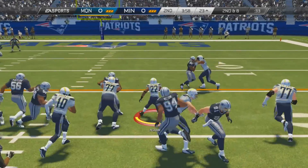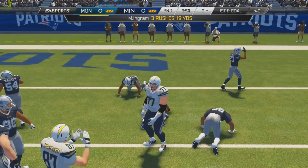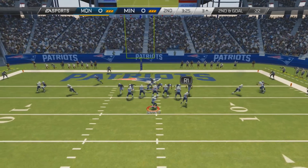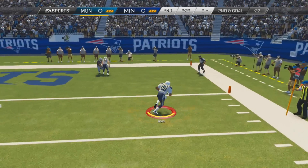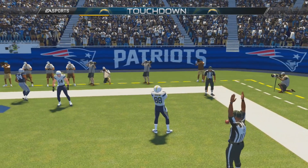We're doing really well. I go with the read option again. This time it goes to Mark Ingram, and Mark Ingram picks up a ton of yardage, which puts us within 5 of the end zone. Afterwards, RG3 just drops back, finds Michael Irvin, and we go up 7-0.